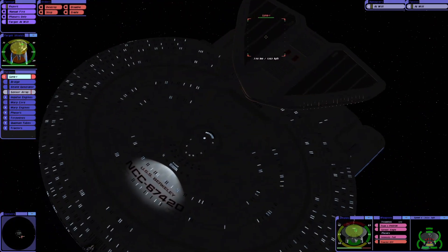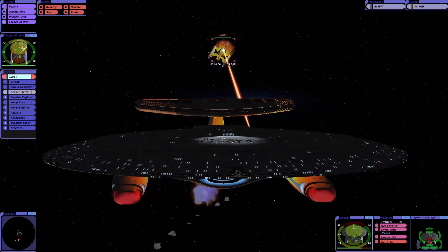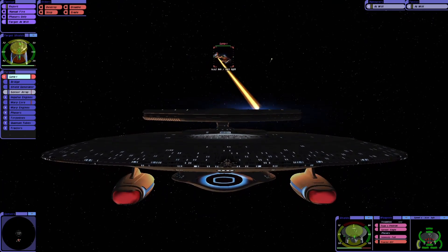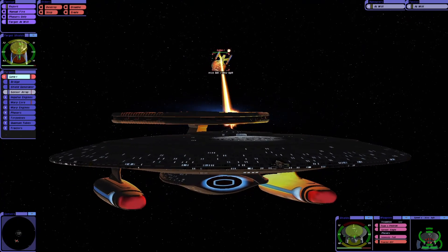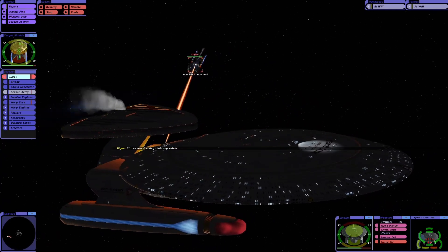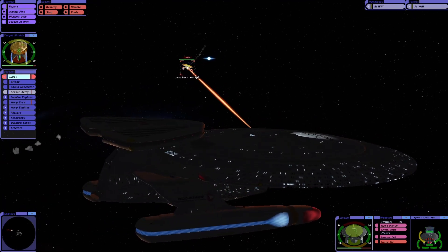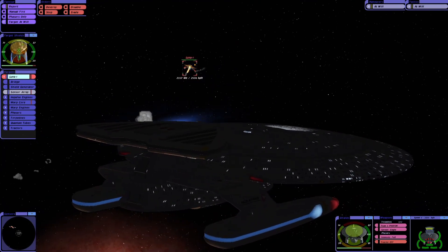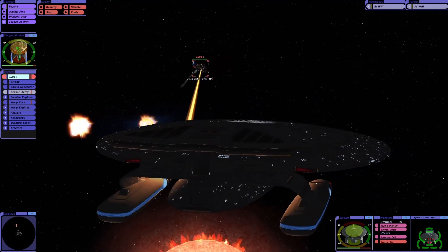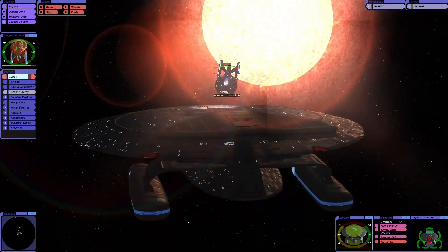The Galaxy class X from Hell has one of those on top of it, in case we've damaged the sensor array. You think when Riker goes into battle he has jazz music playing in the background? And then when they win a battle he celebrates by getting his trombone out.